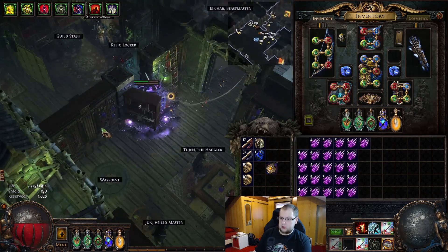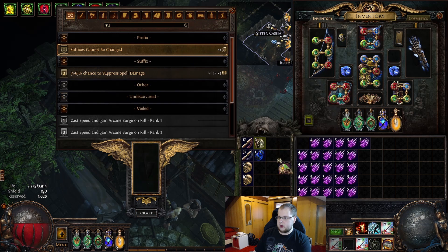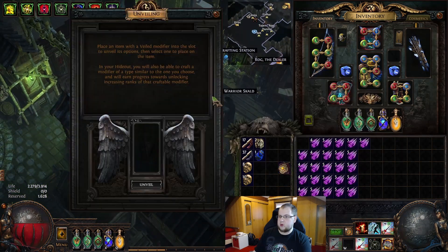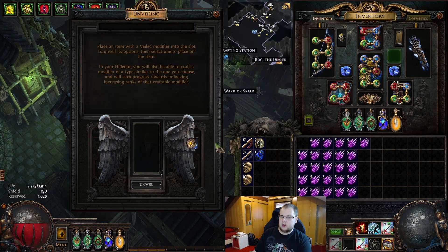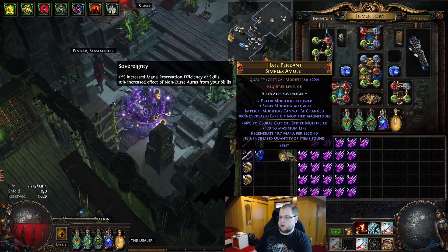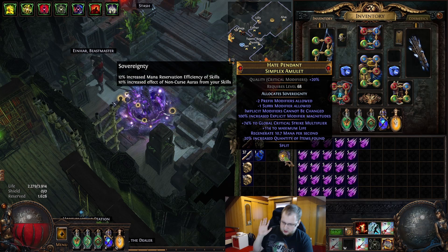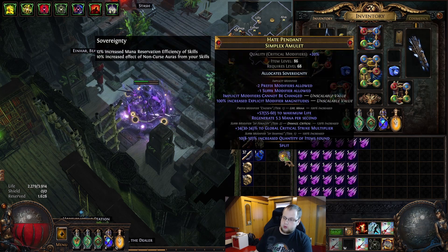We did it. Now we can do what I originally wanted to do. We're going to craft 'suffix can't be changed', and the veiled chaos will always only apply a veiled mod. Now we're going to unveil — we have about a 70% chance to get either life or projectile speed. We've gotten life. So now we're looking at 120 life, a good amount of crit multi, and quantity. We need to hope the divine will hit — and that's actually a really good divine. The amulet is done. The only thing that could have been better is projectile speed and damage, which would have made alternate shot travel further. But this is now a state where I can truly say I'm happy.